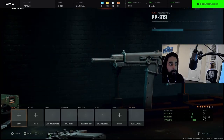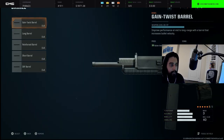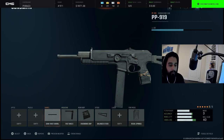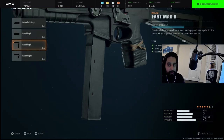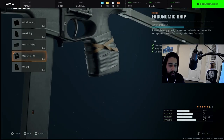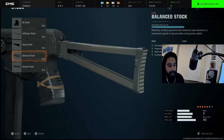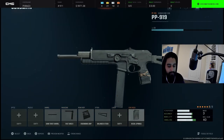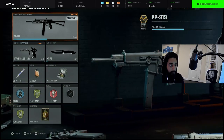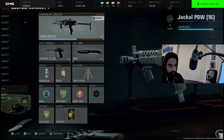First, the PP919. We have gain twist barrel which is the bullet velocity barrel — not the reinforced, the bullet velocity one. We have fast mag two, ergonomic grip — you're going to see ergonomic grip on basically every gun I use here besides the pistol. Then we have balance stock, and lastly recoil springs. So those are the five attachments. Pause the video if you want to copy it.